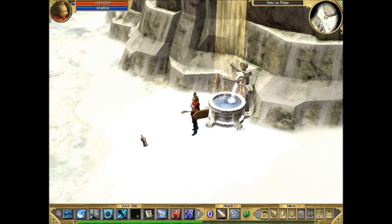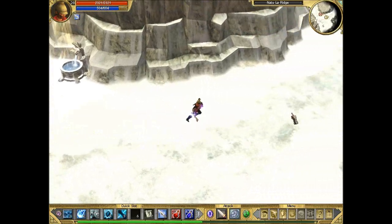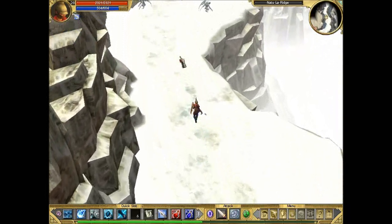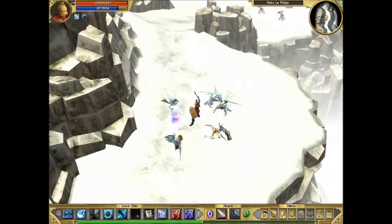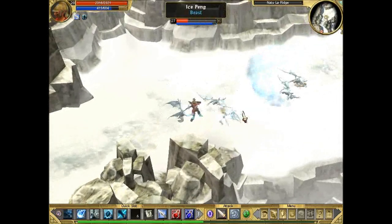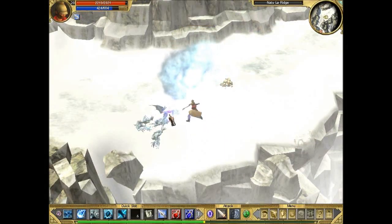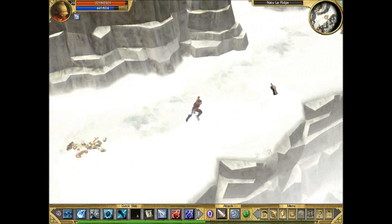Hello there guys and welcome back to Titan Quest Let's Play. We are now in Natula Ridge. If you remember in the last episode we began the snowy mountain areas of Act 3, and we found Marodos Bone Axe from the Neanderthals. Now we're continuing through the mountains, fighting things and stuff.